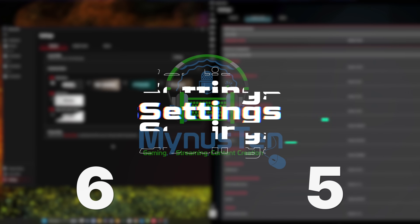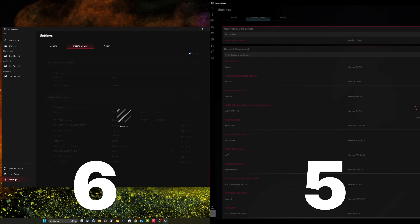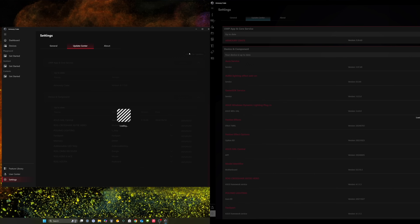By and large, Armory Crate settings and user center are mostly the same. Checking for updates under the settings tab is still painfully slow and installing any updates is equally a time burden. In fact, just updating to the Armory Crate 6.0 Plus app is a big time suck. If you ever must uninstall and reinstall Armory Crate, just know it is a major undertaking.